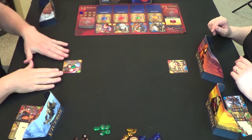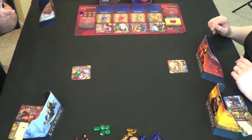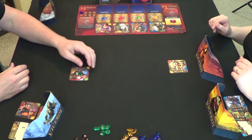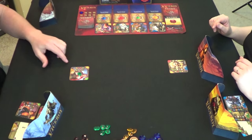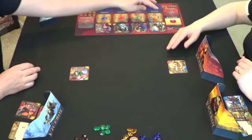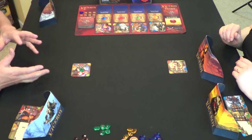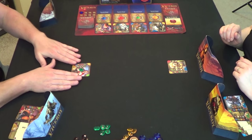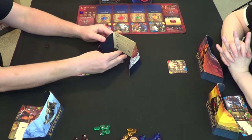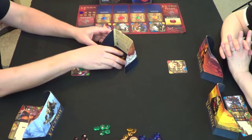We've got the game all set up. At the start of the game, we are dealt four character cards. We select one to start our first level pyramid with, keep one in hand, and discard the other two back into the deck so they can appear later. Each character has different abilities depending on which level they're built.